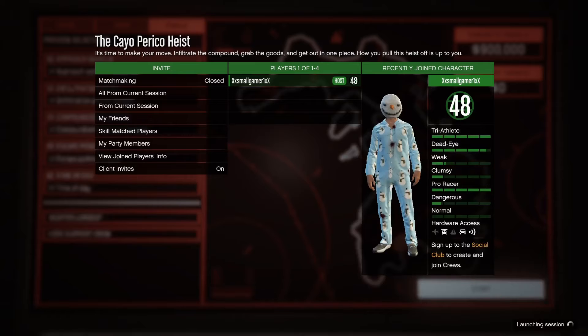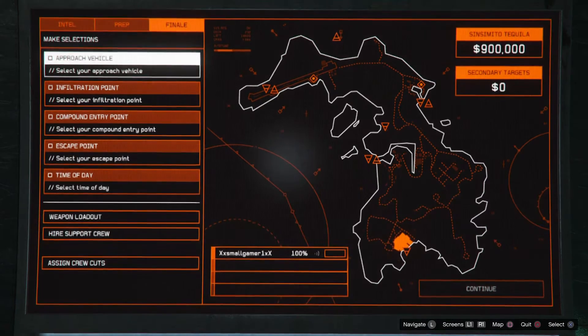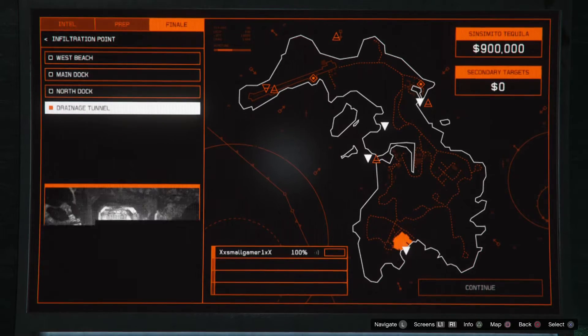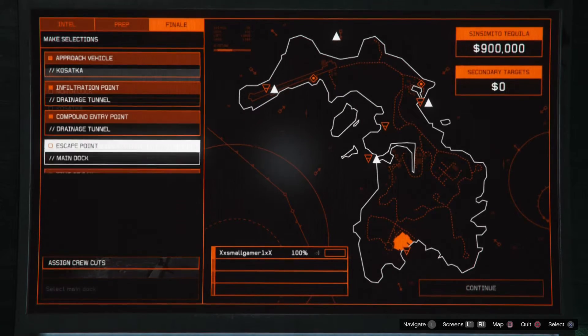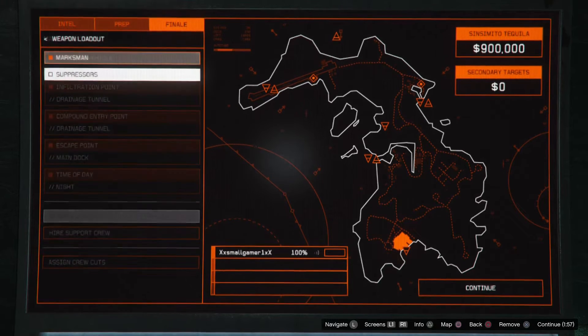Hello everyone, welcome back to another video — it's been a while. Today I'm going to be recording the Cayo Perico heist that recently came to GTA. It's basically a Robin Island heist. A lot of people have been saying it's really hard, but if you watch this, it's easier than you think, trust me.